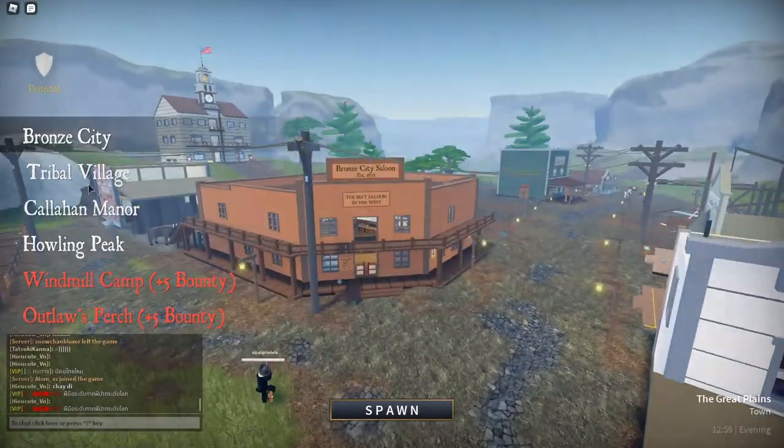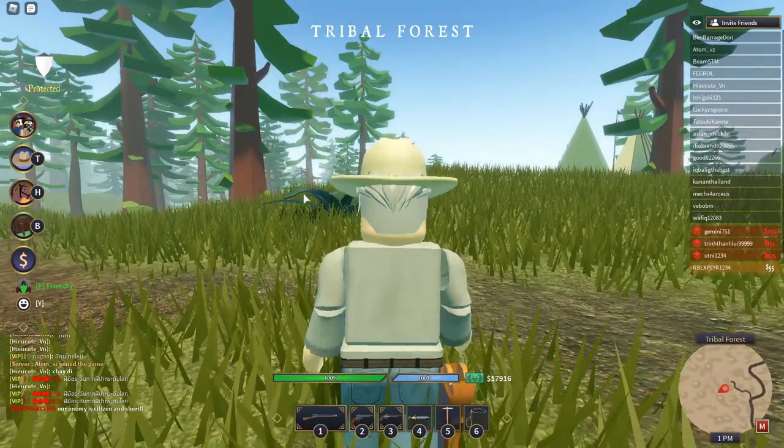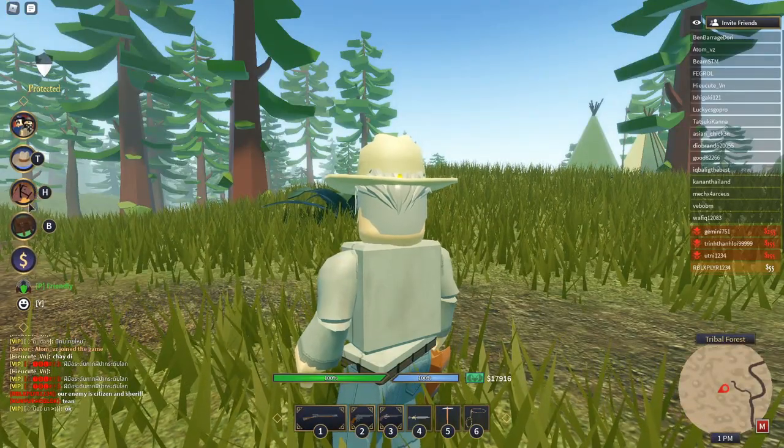So you want to spawn here. This is the fastest way. We're in Tribal Forest. We want to go right here. I'm gonna call my horse.